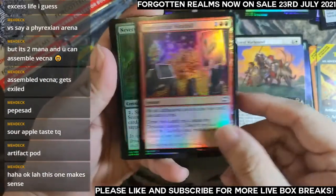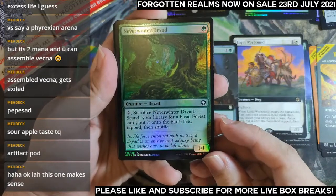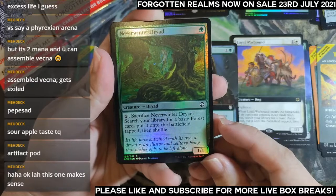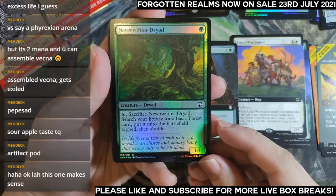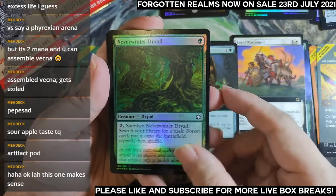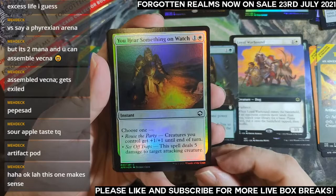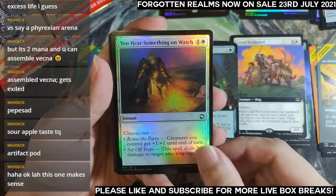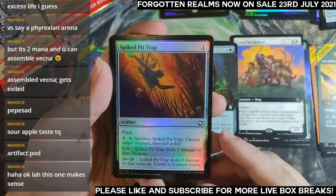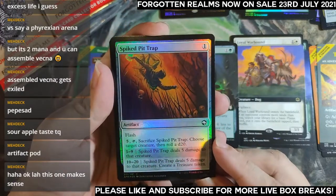Expected win condition — you get to ramp but you have to pay three mana. You can pay one and two mana to ramp, just a Forest though. Spike Pit Trap — feels very much like a draft or sealed card as well. Red Dragon — six mana, borderless ones are really cool, I haven't opened any yet. The borderless series of these dragons — they made borderless versions of uncommons, I believe, for the first time.